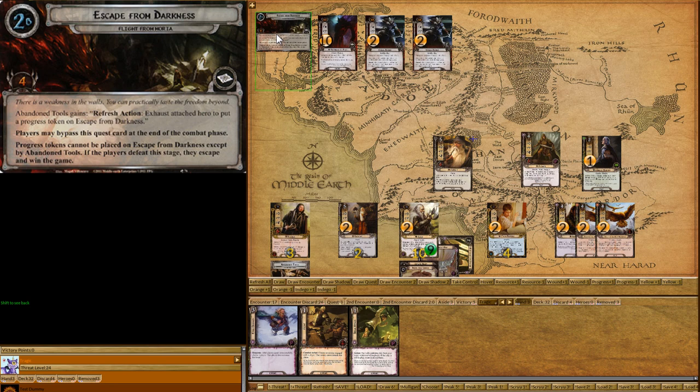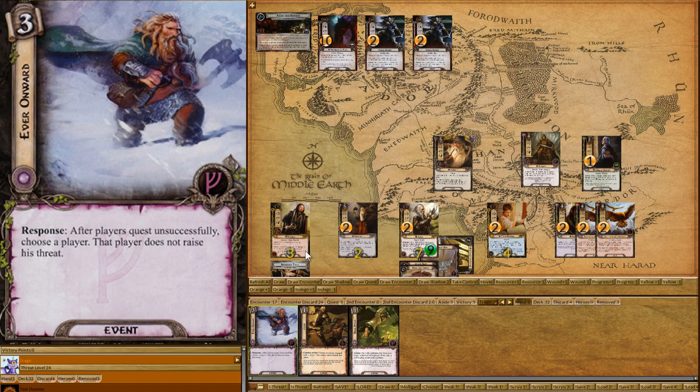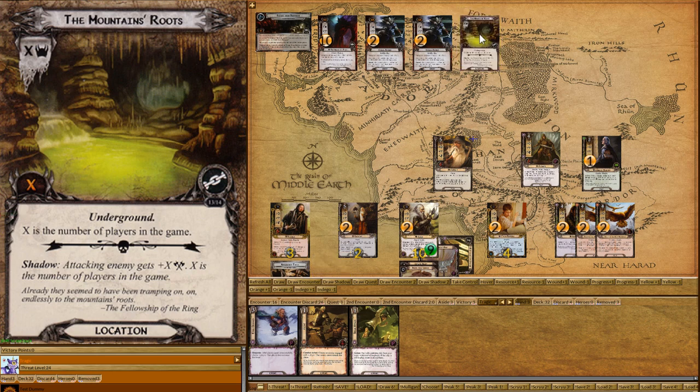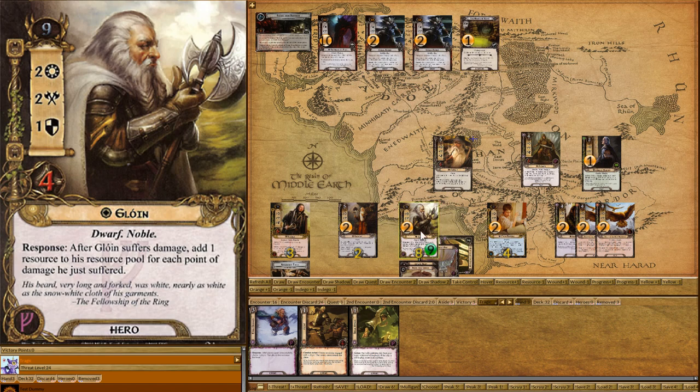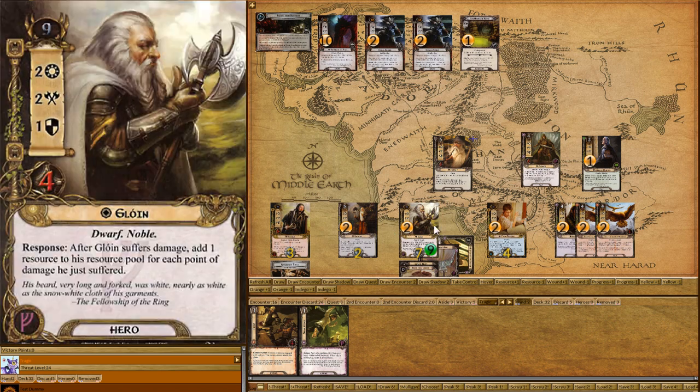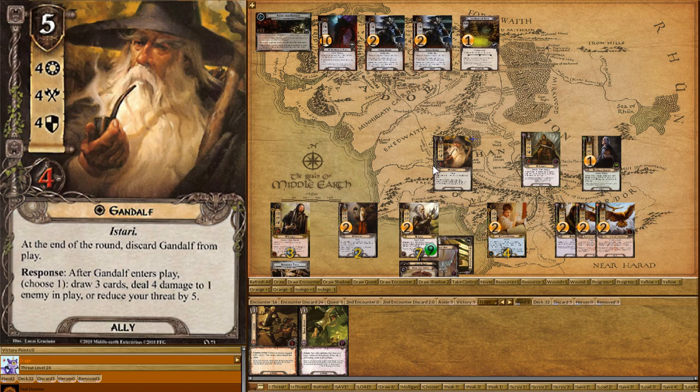We're not going to even bother questing — just in case the troll comes out. This quest card gets revealed — it's Escape from Darkness. See, I know what I'm doing. We cast Ever Onward for no threat gain if we quest unsuccessfully. If a hill troll had come out, we would have been able to kill it easily this turn since none of us were tapped. It's a very powerful card — I don't know why people don't like using it. And that's the board game — now the quest phase is over, so Gandalf goes back into our hand.